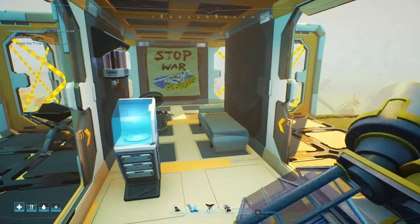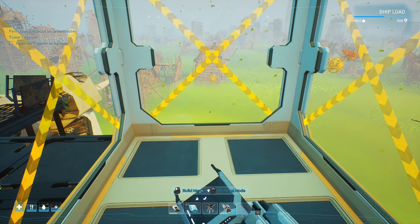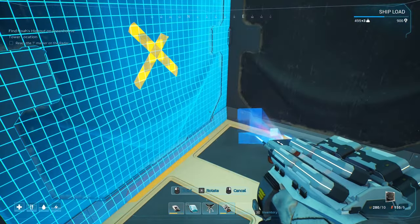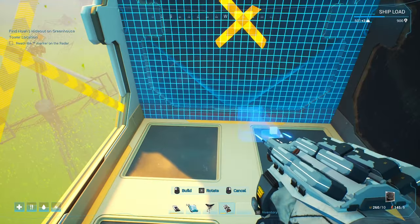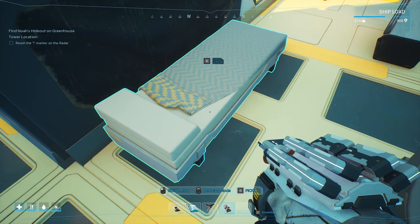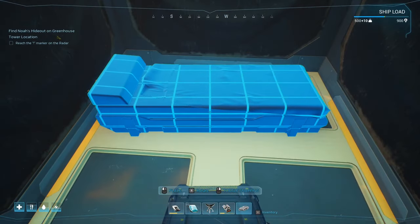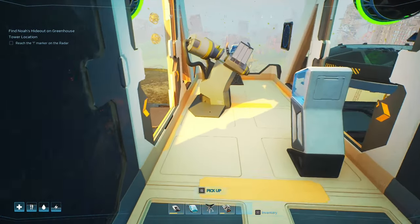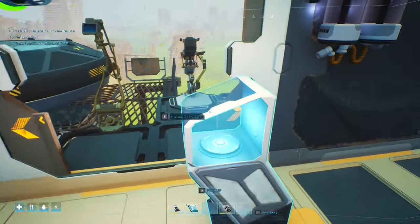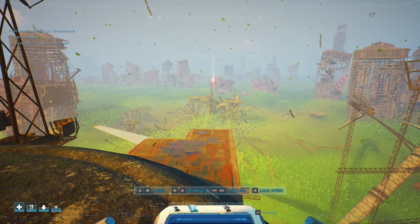We're going to go to that question mark there. I did get a few resources between episodes so I think I might just expand, or at least put a wall on some of this just in case I fall off. Let's put that there. I'll pick up this bed and move it over there, just so it's kind of out of the runway. We did put a rain collector down and I've just made another one, so let's do that. That should help with the water situation which is doing okay at the moment.